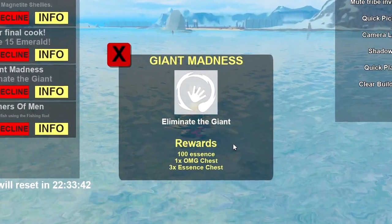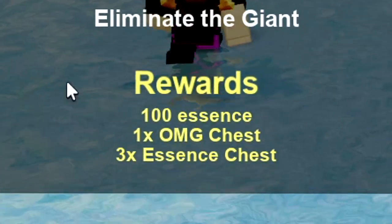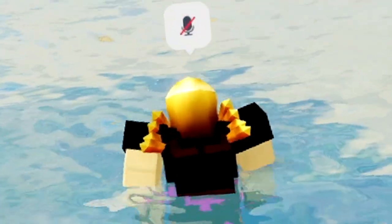We'll go ahead and take on the Giant Madness quest, which is to eliminate the frozen giant boss on the iceland. The rewards are 100 essence, one OMG chest, and three essence chests. Sounds like a good deal, so let's accept the quest and go take him down.